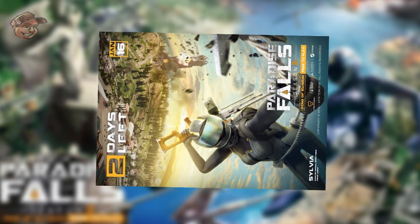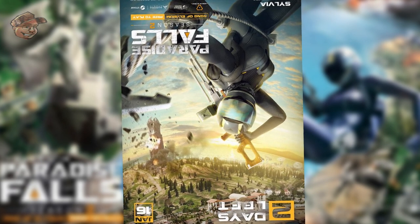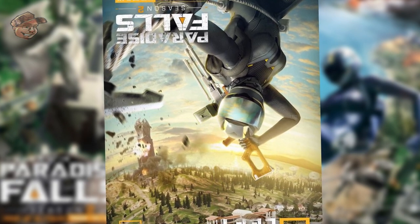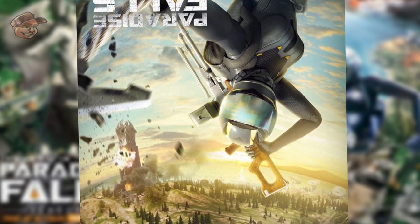Rotating this picture gives us more information about season two. From this angle we can see that Roe will be bringing in destructible environments. We can see clearly that a statue is being blown up, as we can see the blasts and debris flying. This isn't the only destructible evidence that we see with the photos that Roe has released.